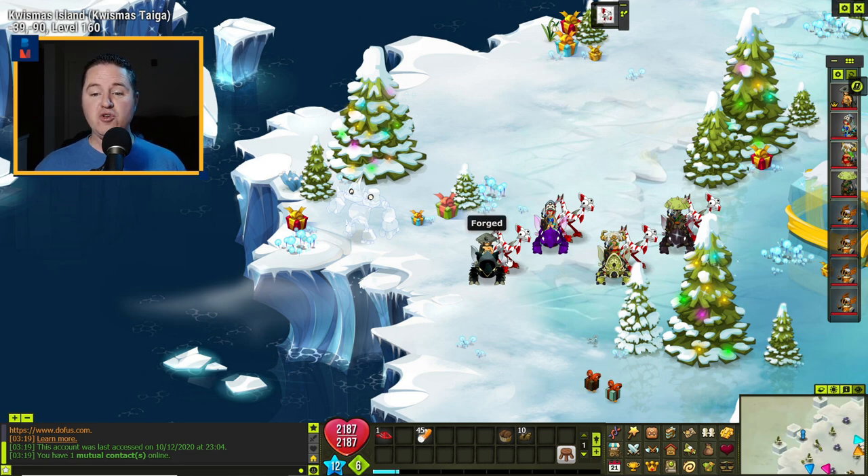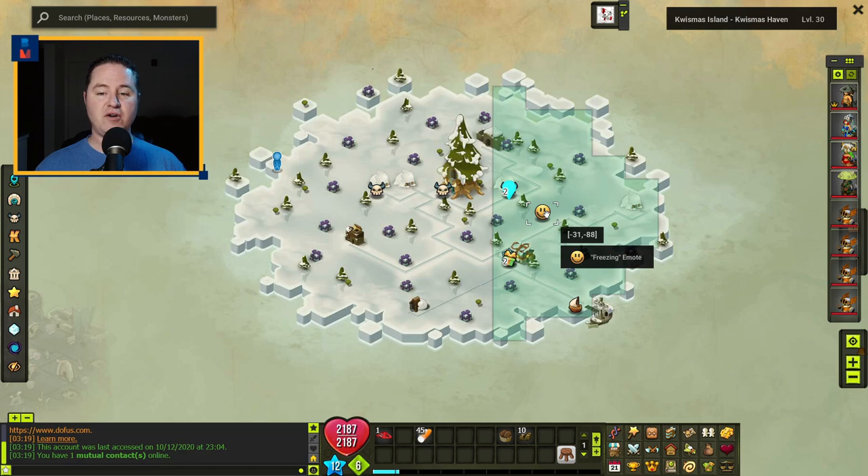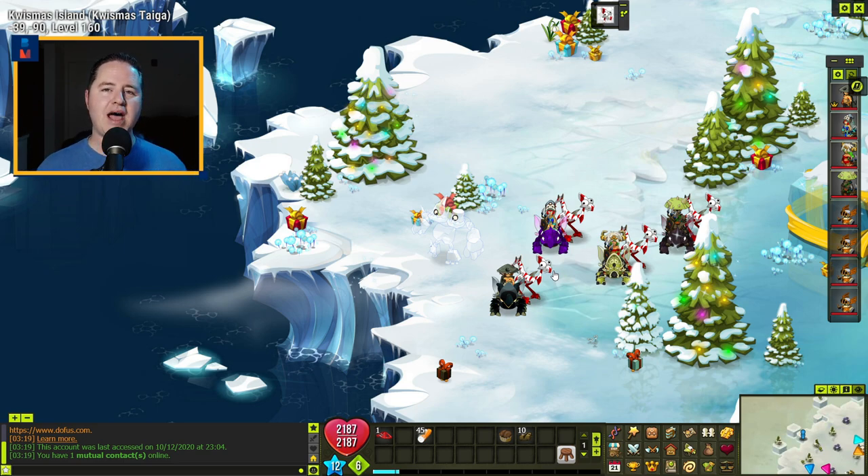One other thing: if you've managed to get one of those little Christmas Drago Turkeys and aren't sure what to do with them, they're actually part of another quest. Over at the freezing emote, where we found Kaz Paul, you can talk to him and exchange a Drago Turkey for a Christmas log. I know it says it's an HP item, but don't eat them — save them up, because part of that quest requires like 15 or 30 of these. Anytime you get a Drago Turkey, zip over there and swap it out so you're accumulating those logs.